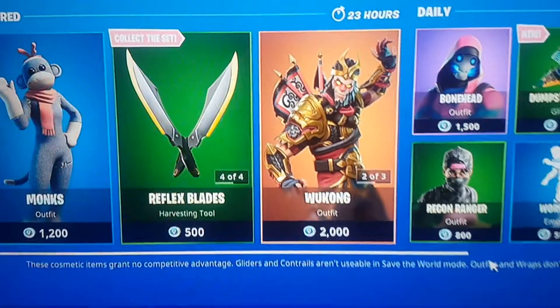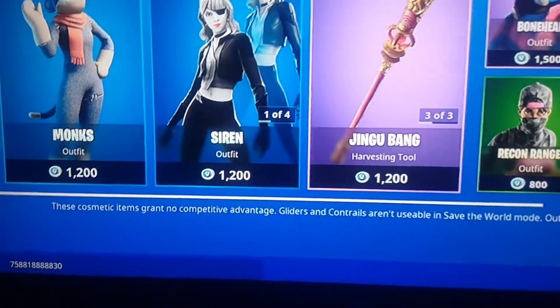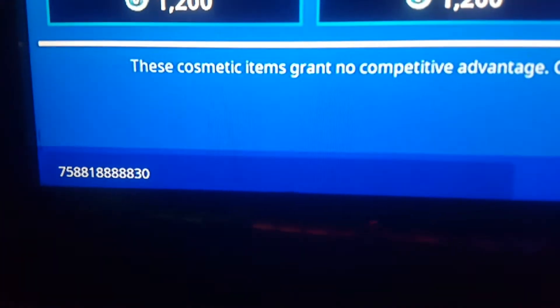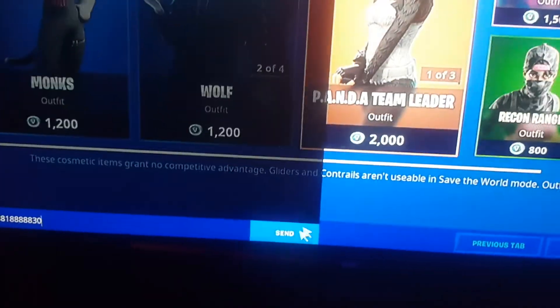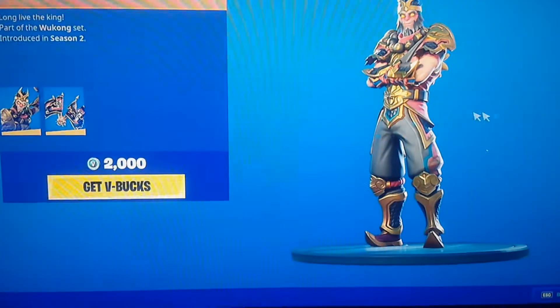So guys, before you do anything in this video, you want to type something in the bottom left of your screen. You want to type in these numbers that I have here — just pause the video to type them in. Once that is done, you want to click on it as I'm doing here and you want to send it in there.